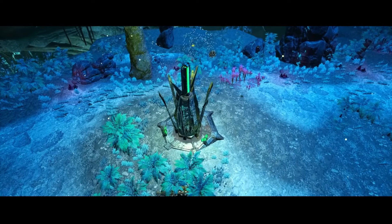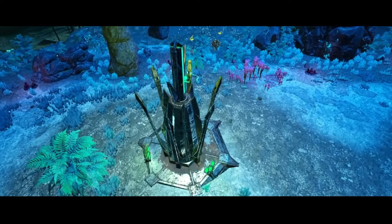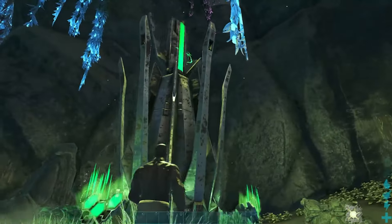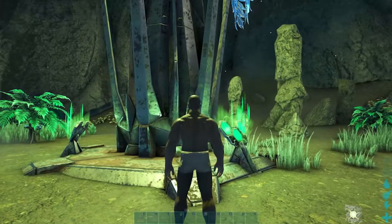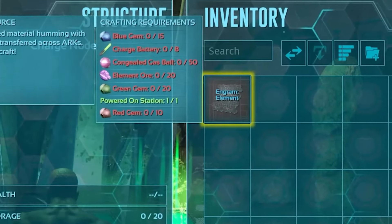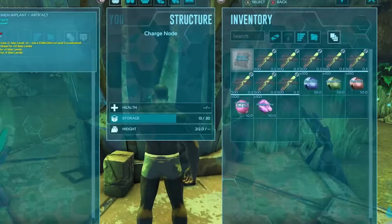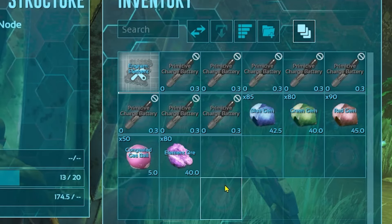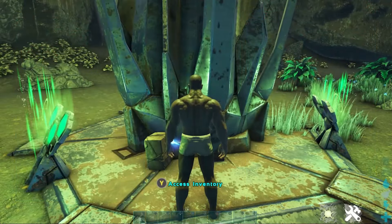Next up are charge nodes. These structures are scattered throughout the map with two types: hyper nodes, only found on the surface, and normal nodes. Hyper nodes charge your batteries faster, which is handy. Charge nodes also provide charged light, protecting you from Nameless, and allow you to craft a small amount of three elements. Just remember, after crafting the element, the charge node will power down for a while.